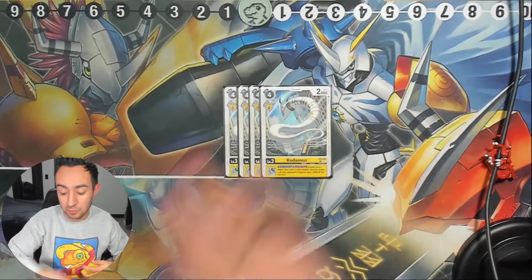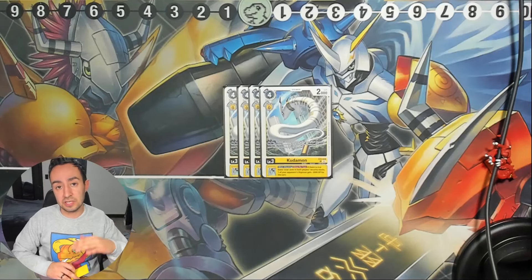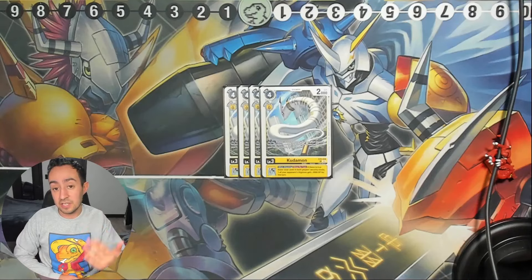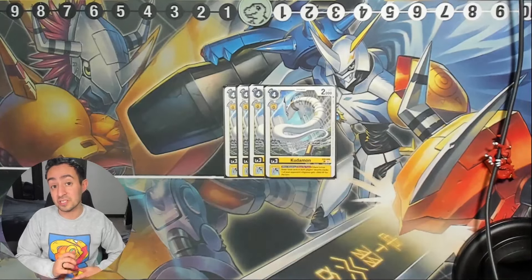We're showcasing EX5, so we'll start with the EX5 Kuramon. On play, if you have six or fewer total security cards between yourself and your opponent, you get to play a yellow Tamer for free from your hand. This card sets itself up for you to warp into Kentaros.